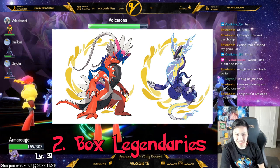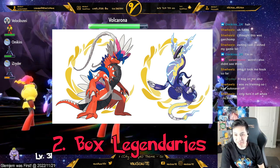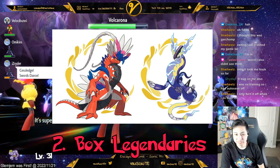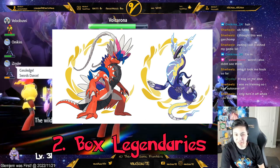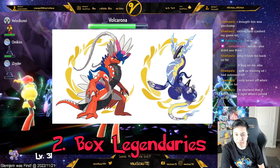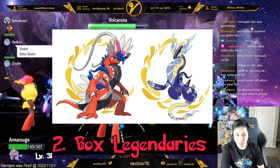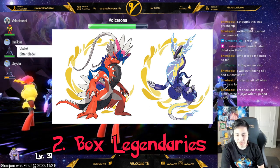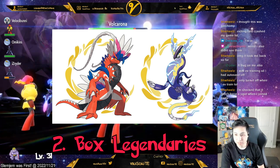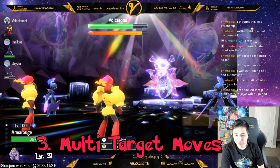Number two, the box legendaries — Miraidon for Violet and Koraidon for Scarlet — are actually pretty good for raids. Even if they're not super effective against the Tera type, they have 405 Attack or Special Attack when maxed out. Just be careful defensively though, like if the Tera Pokémon can use Fairy moves.